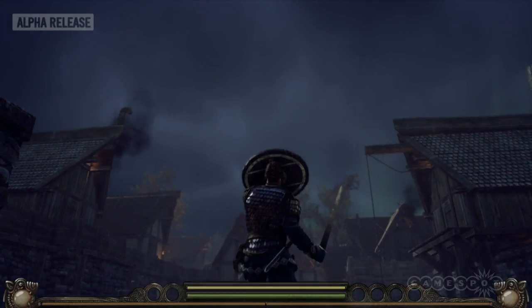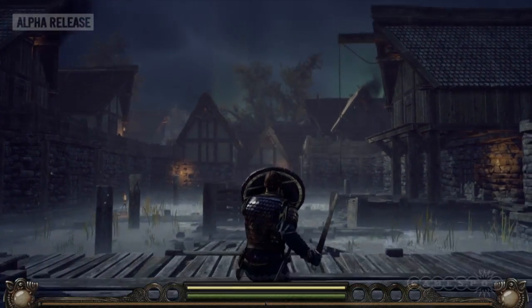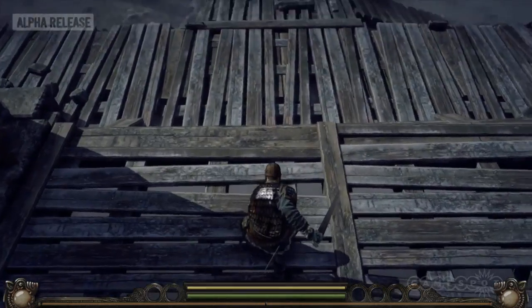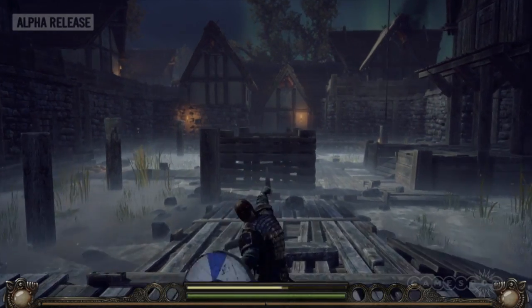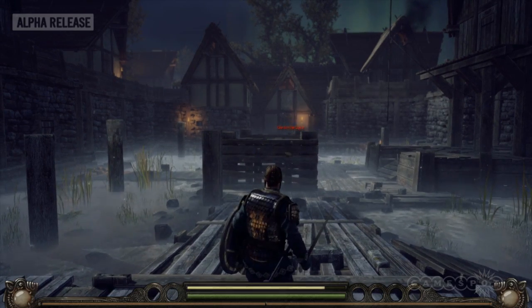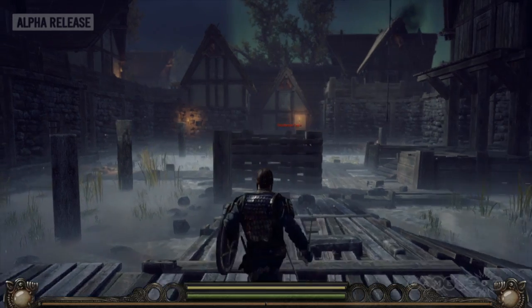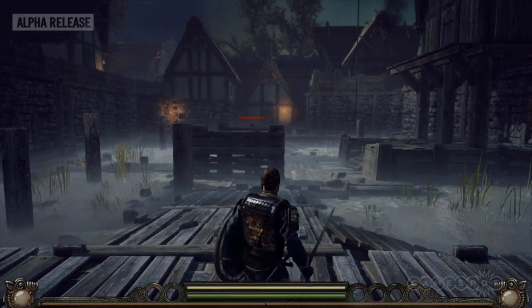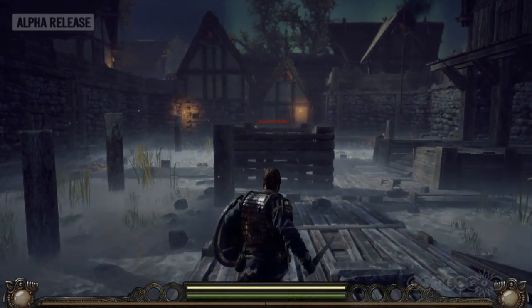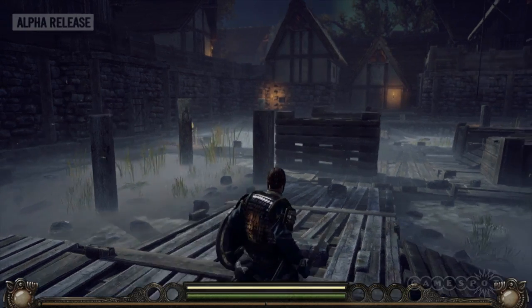If somebody's doing an overhead attack with their sword or axe, or if somebody's shooting at you with arrows from a higher position, you'd want to move your shield up to protect better — and low down for sweeping attacks as well. You press F and you'll perform a special movement. It's dependent on what weapon you're actually using, so different weapons give you different special attacks. It's easy to do — just hit the F button — but it leaves you very exposed and uses a decent chunk of your stamina.